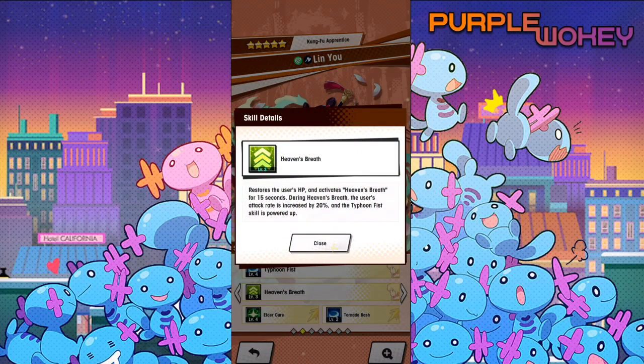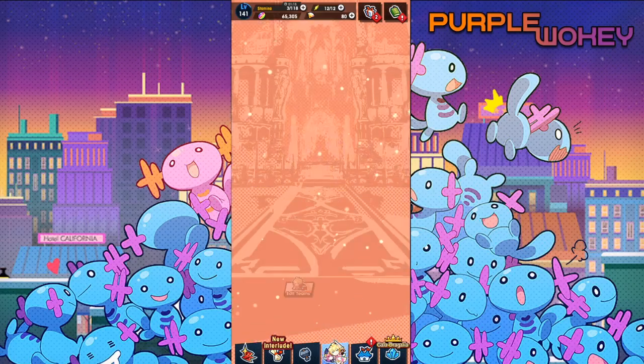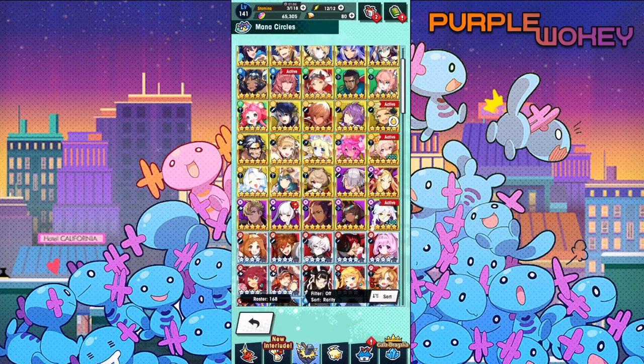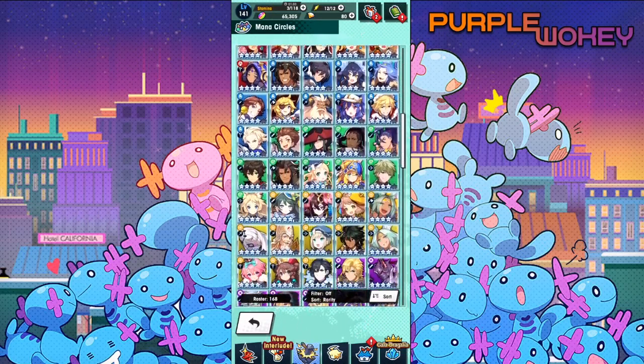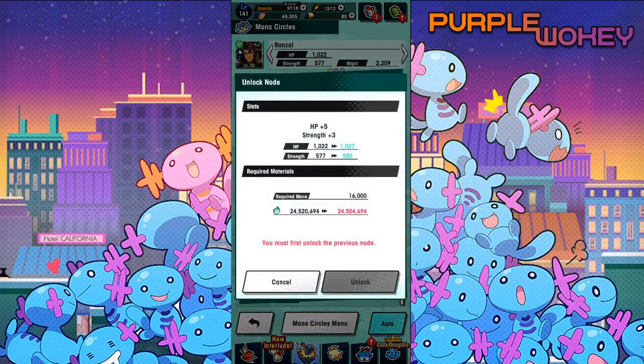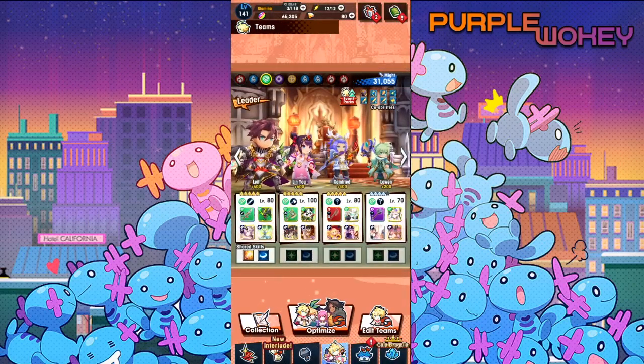Oh, you know who does — damn, I really need to get it done. Ranzal with his full mana spiral — well, to level four I want to say — he has it. Let me quickly check before I end this video because now I'm going to be forever thinking about it if I don't actually fact-check it. Yeah, that'd be really good to have him on. Anyway, I digress — that's Gal Leif. I really like him a whole bunch; I think he's really cool.